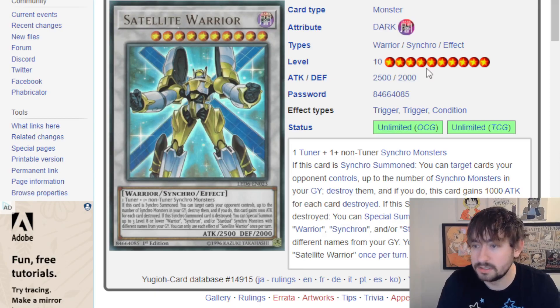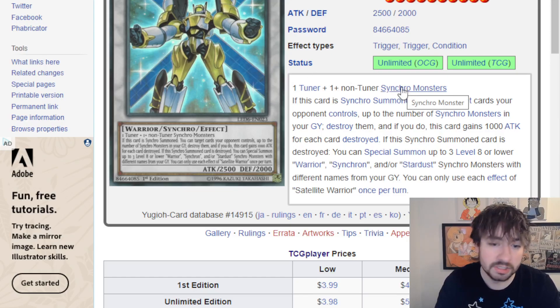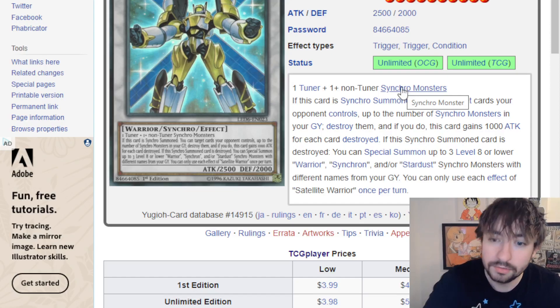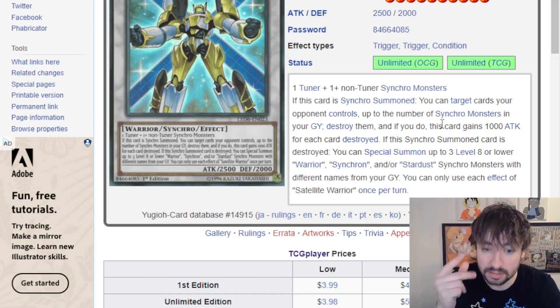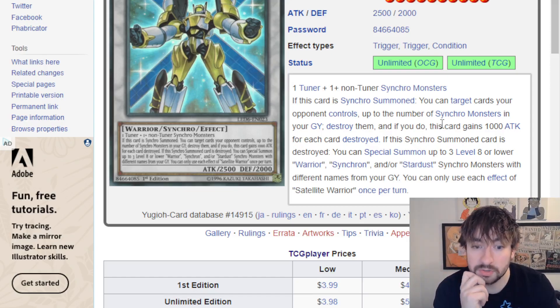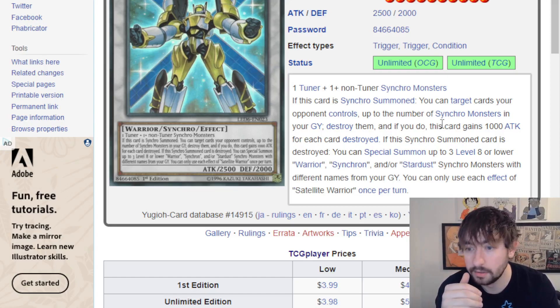I think probably the best option is Satellite Warrior. The synergy here is insane. Satellite Warrior already requires a tuner and a non-tuner Synchro, which is exactly Stardust. You summon the Stardust, use your level 2 to go into this. Then if this card is Synchro Summoned, you target cards your opponent controls up to the number of Synchro Monsters in your grave and destroy them. That's probably at least 2 — it's going to be the Stardust you summoned and this Accel Synchro one you just used. So it's going to be popping at least 2 cards, but if you did a Haukline or something, it's actually going to be more than that. Really, really strong — popping 2 to 3 cards. He's unaffected by activated card effects, so even once you summon him, you can't be Chaliced, you can't be Impermed, any of those quick chain negates don't do anything to you. He can't even be Striked because he's summoned off of an activated effect, not an inherent summon.